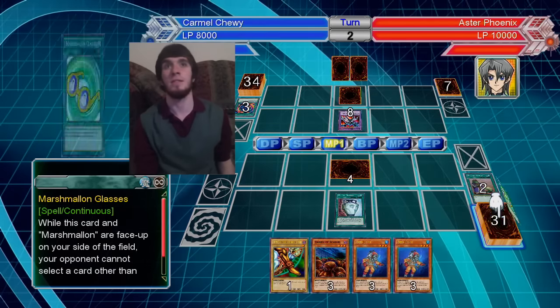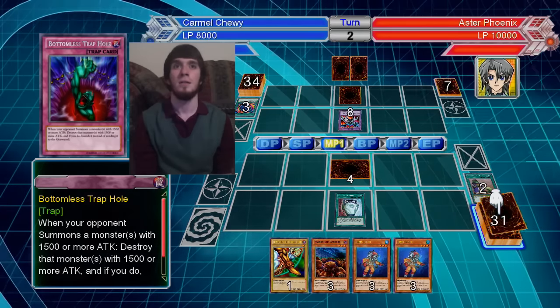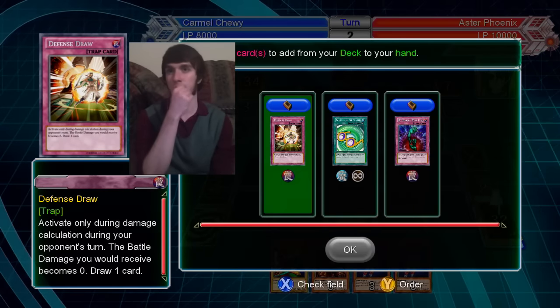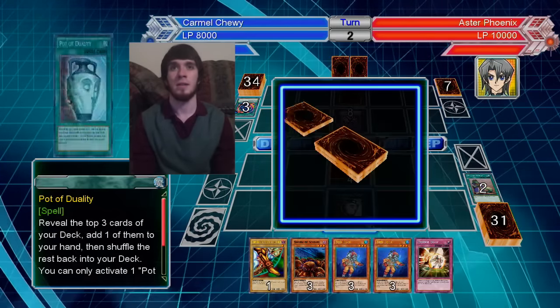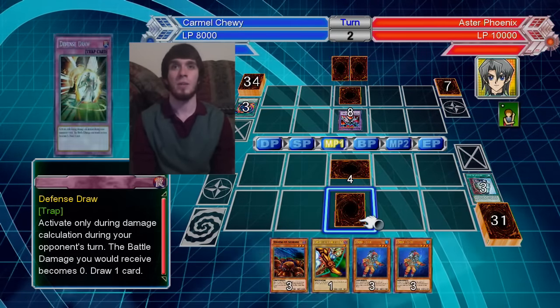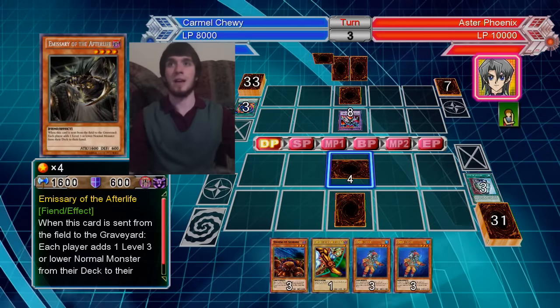Marshmallon Glasses — that's not a piece of Exodia. That isn't either. I think Defense Draw is going to be my go-to here, because Defense Draw lets me draw something. Activate only during your damage calculation during your opponent's turn. The battle damage you would receive becomes zero, draw 1 card. Dope. That'll end up getting an attack once this thing dies. So I only have one piece so far, but an alright start to the duel, at least in terms of using an Exodia deck, right?